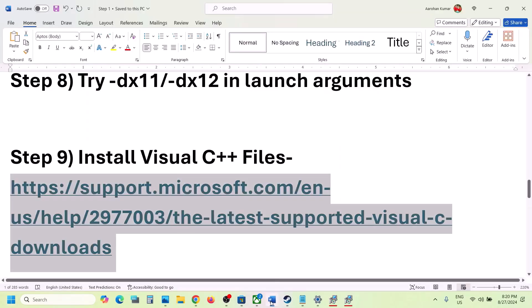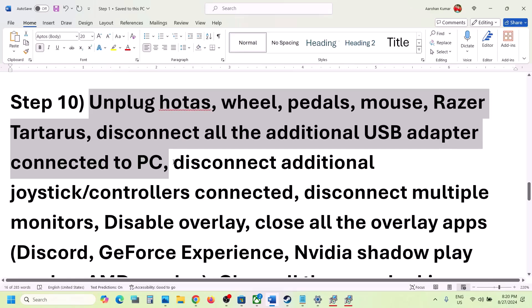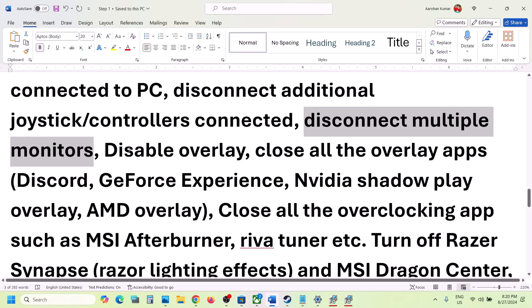The next step is to unplug all external devices you are not using — HOTAS wheels, pedals, any kind of USB adapter, extra controllers, or USB dongles. If you have a multiple monitor setup, try launching the game on a single monitor.